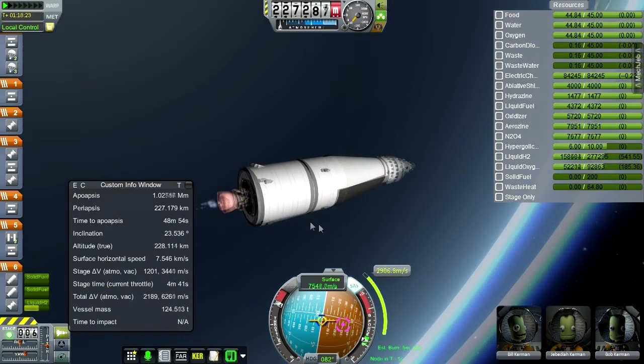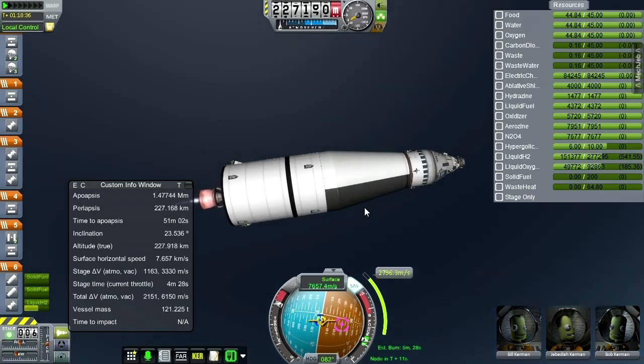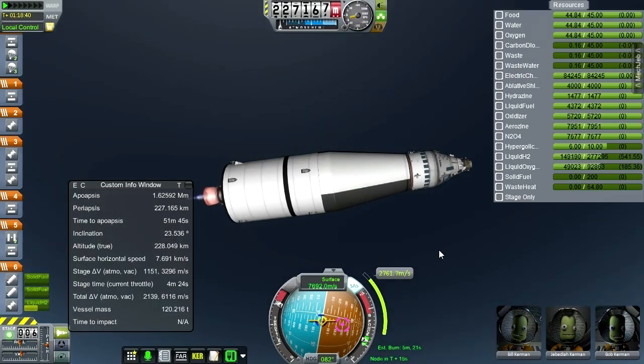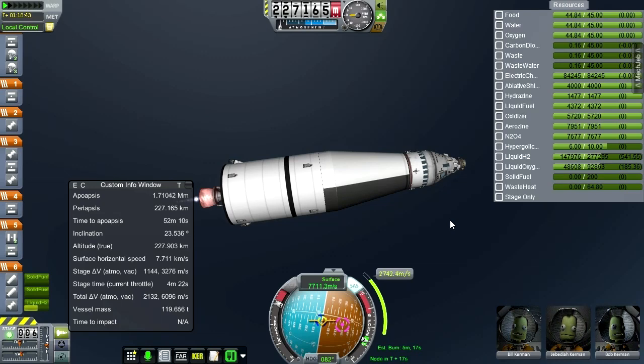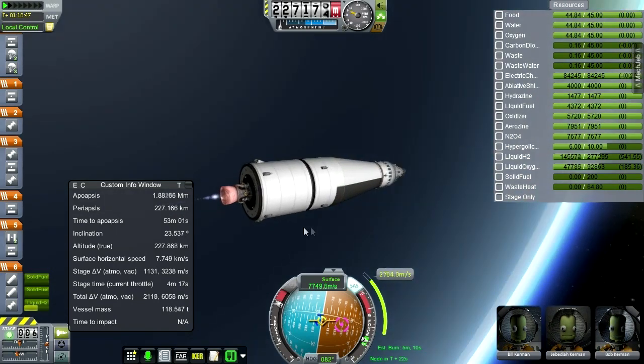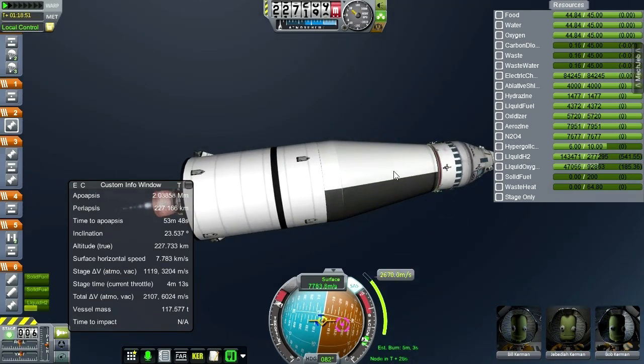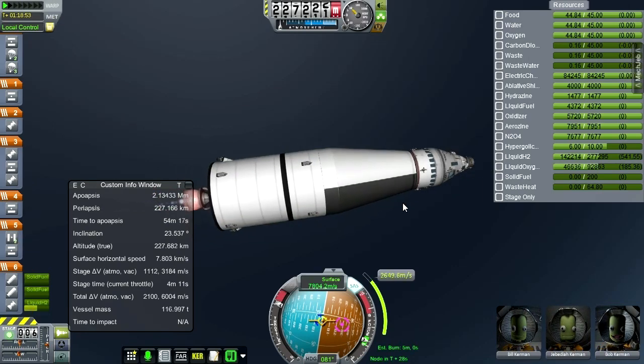Once we finish this burn, we have to detach the command module, flip it around, and connect it to the lunar module. In the actual Apollo missions they would do it while the lunar module was still connected to this stage for stability, then the command module would pull it out. I can't quite do that because of the way things decouple in KSP and the fairings — maybe in a later mission once I'm sure everything works out.